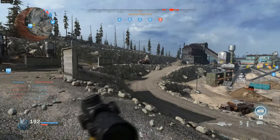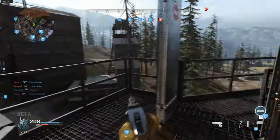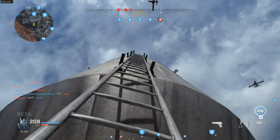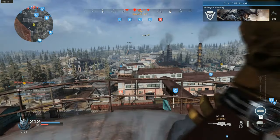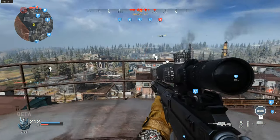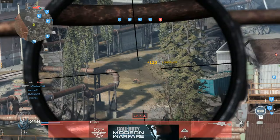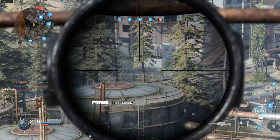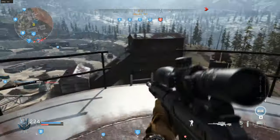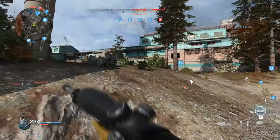A lot more enemies out this way. See how accurate we can be — let's try and take some high ground up here. Damn, we can go all the way up! Friendly UAV overhead. It's pretty accurate. Drop-off's not too bad at long distance. Been spotted, though. Parachute! What a lifesaver.